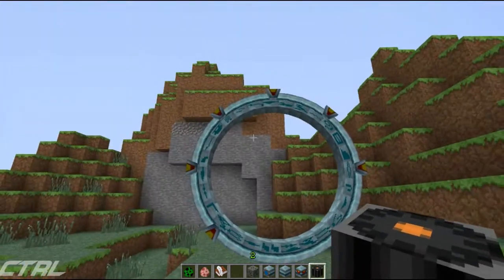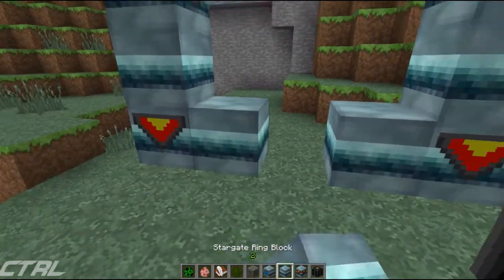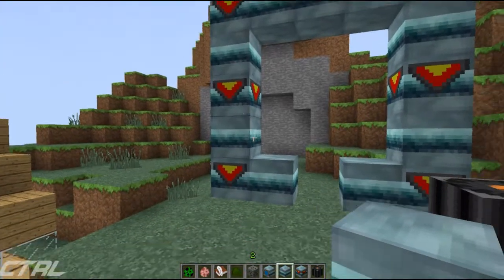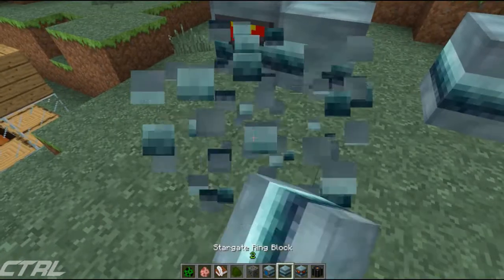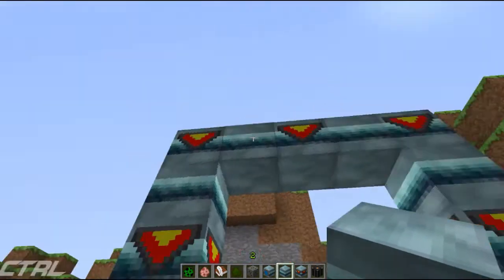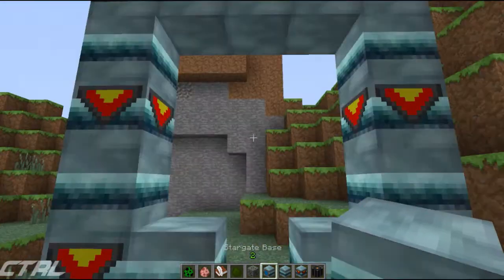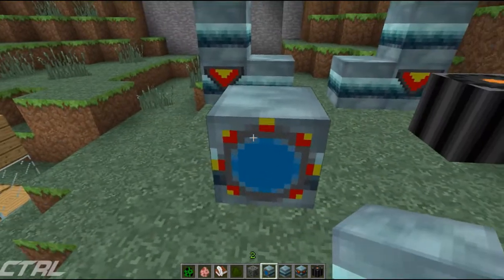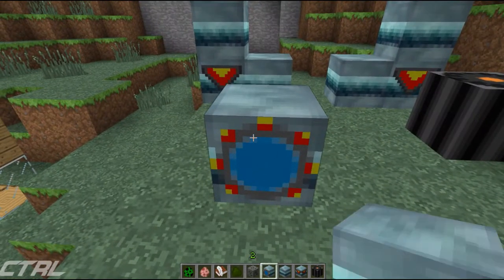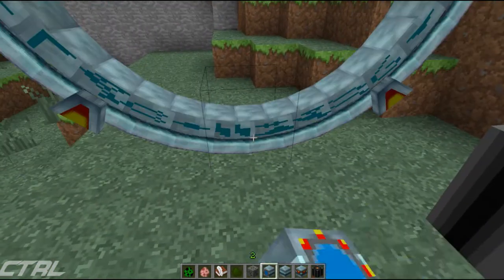Over here we have another portal and I'm just going to go ahead and destroy it to show you the shape you will need. That's the chevron block, and that is the ring block. The basic ring blocks go every other block, and the chevrons go every other block in between. At the bottom you will need your Stargate base, which actually has the best texture - it looks like the portal. A bit lacking in detail, but of course Minecraft textures are what they are.